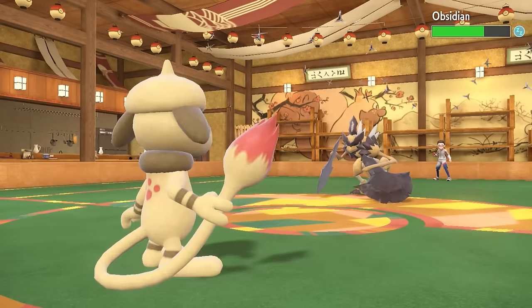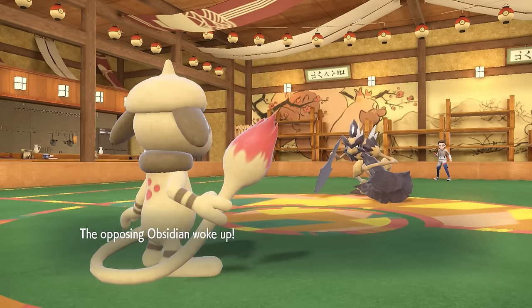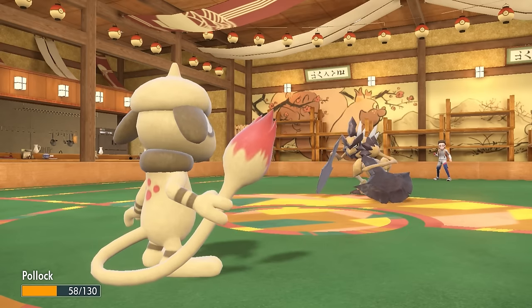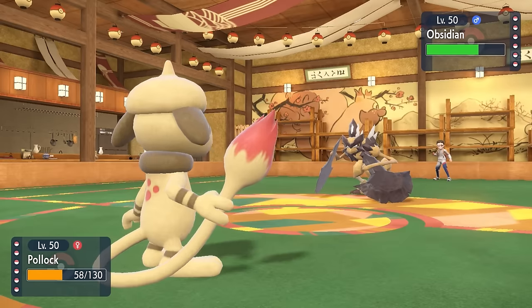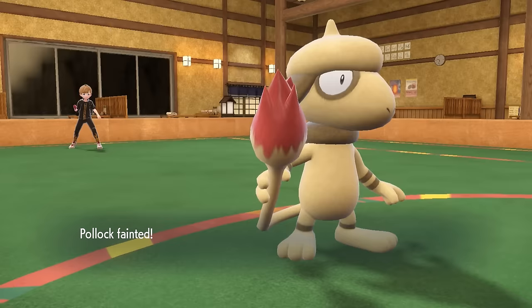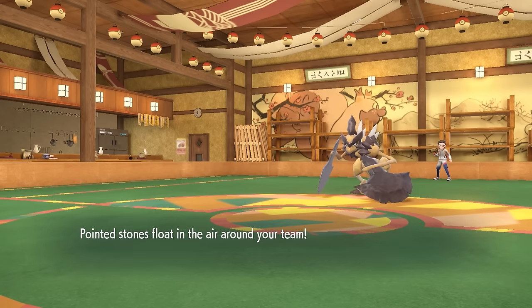I go for the Ceaseless Edge. I've now gotten up my Stealth Rock, Sticky Web, and a layer of Spikes, and we're feeling pretty good out here. They do wake up, and the reason this thing's running a plus Attack nature is because it actually does have Trailblaze, which gives it a nice little speed boost. Smeargle is a frail little fella, so I'm not going to be able to take two hits. They outspeed me after the boost, finish me off with Stone Axe, setting up their own Stealth Rock — and Smeargle did his little Smeargle best.